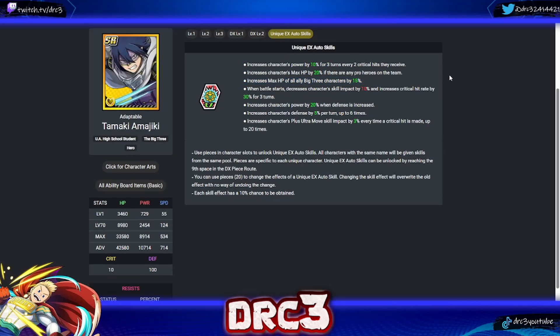Next is Sun Eater. His first skill increases power by 10 for three turns every two critical hits he receives. His second increases max HP by 20 if any pro heroes are on the team. His third increases max HP of all ally Big Three characters by 15 — so Sun Eater boosts HP, Mirio boosts power, and we'll see what Nejire adds. He also has: battle start crit rate boost; power up when defense is increased; defense up per turn up to six times; and plus ultra move skill impact per crit up to 20 times. Overall, decent skills with some solid standouts.